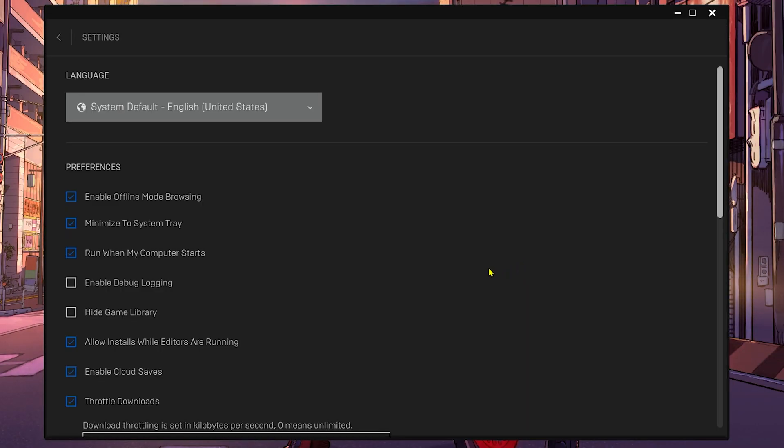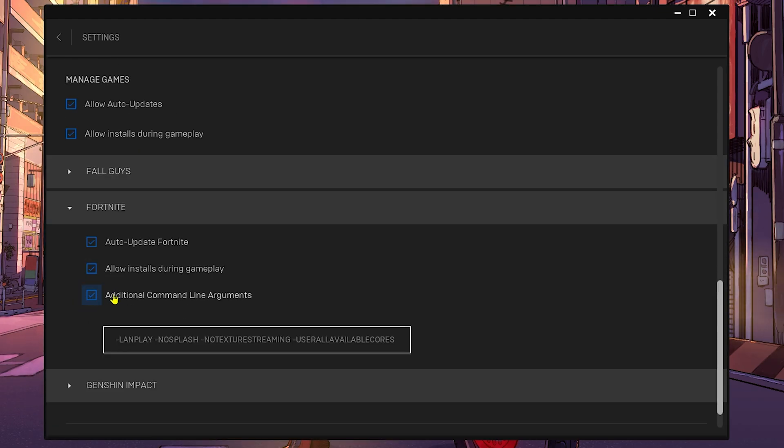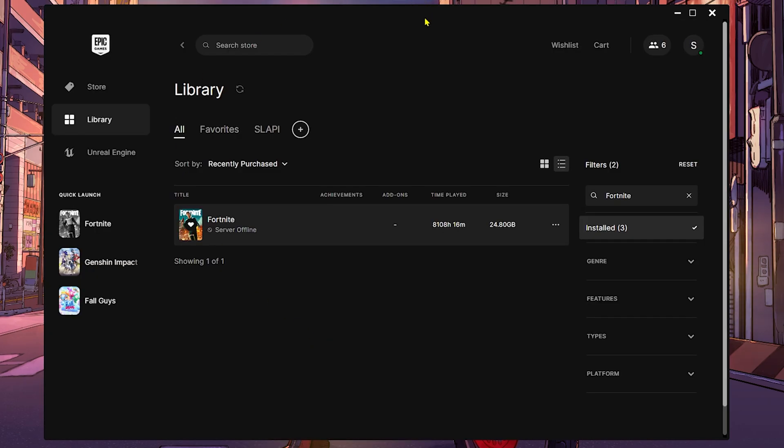Now click on your profile, go to Settings, scroll all the way down, find Manage Games, then Fortnite, and enable the Additional Command Line Arguments option. Once enabled, a text box will appear. Enter the following commands — which you'll also find in the video description: -lamb -nosplash -notextstreaming -useallavailablecores. According to Epic Games, these commands give you less input delay, better connection, better FPS, and focus all CPU performance on running Fortnite more smoothly.